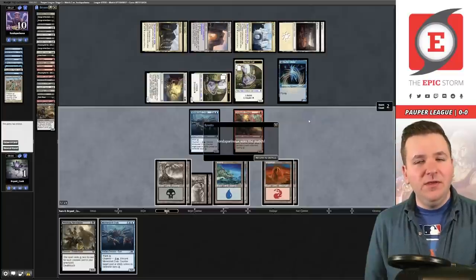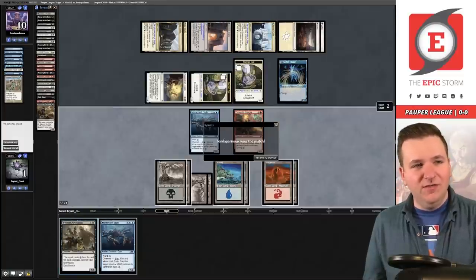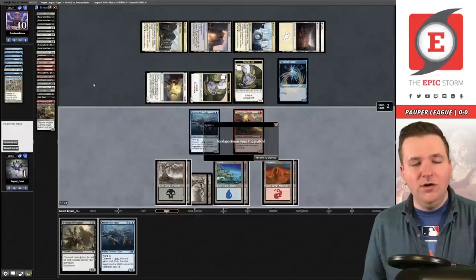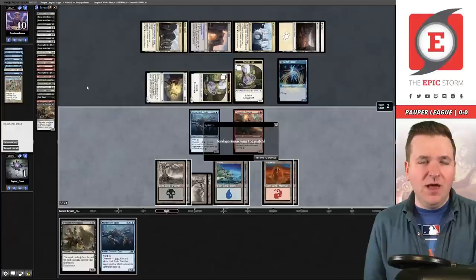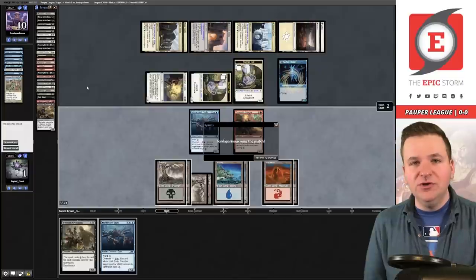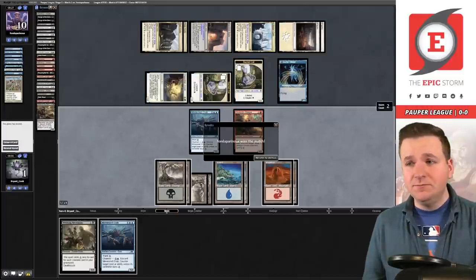We are zero and one. You could look at this and say the beatdown plan didn't work, but the real problem is we found Writhing Necromass way too late — turn eight after seeing two-thirds of the deck. We boarded up to 12 lands but had all eight lands that tap for play on the table, and used three Maestro's Theaters, leaving only one land in the deck. I wouldn't change how I boarded for this match — we had the correct game plan. It just didn't work out. I'm going to keep my head up and look to win the remaining four matches.